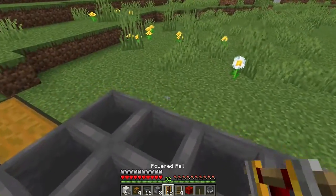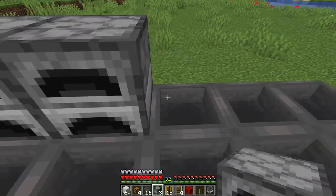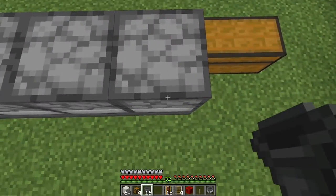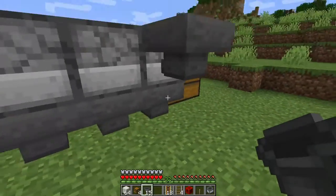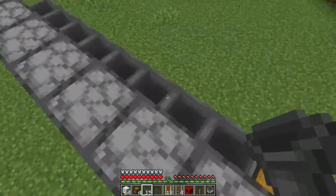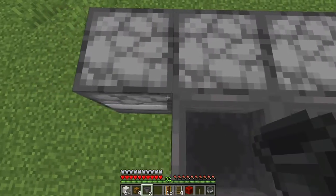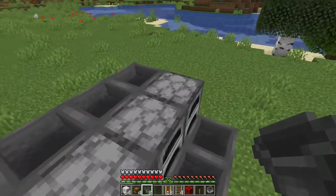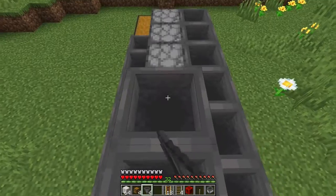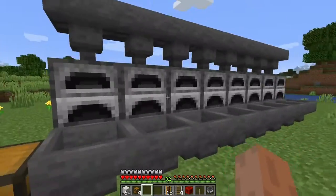Then you want to add your furnaces on top, right here. Then at the back of the furnaces you add a hopper. Make sure the hopper is facing into the furnace. So do this for all the rows. And then the last hopper line you will need to add is at the top of the furnace, facing into the furnace. So these are the hoppers done.